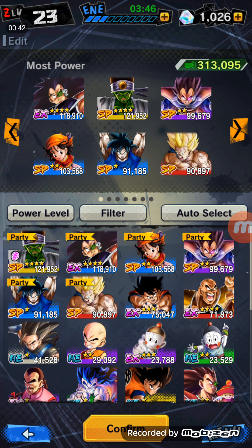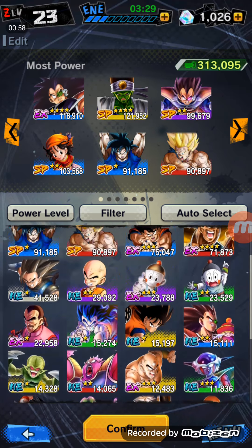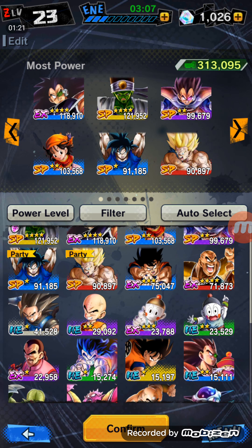So this is going to be the second point, which is the ranking. Basically, the way you want to do it is that people are labeled either Hero, Sparking, or Extreme. What you need to know is that Sparking is the highest rank. It goes Sparking, Extreme, then Hero. And the first character you get, Shallot, is Hero.